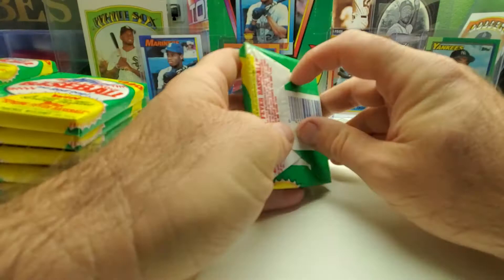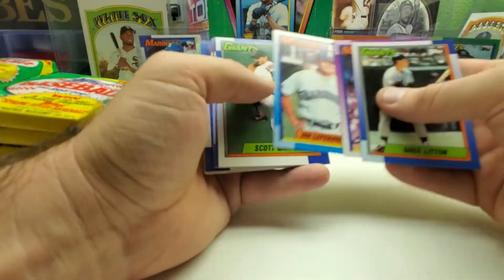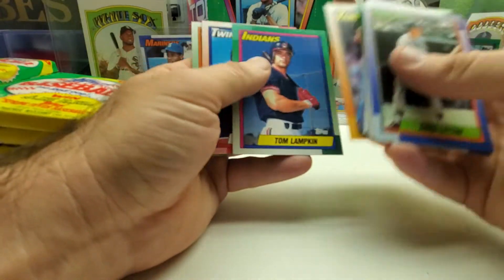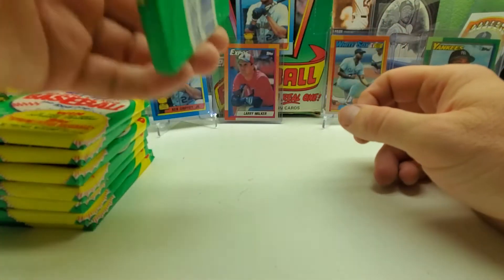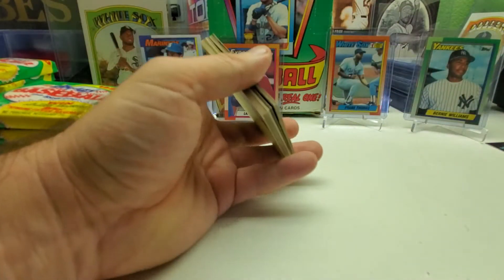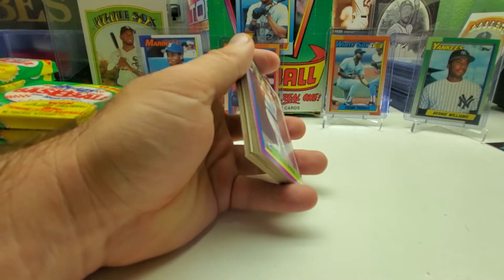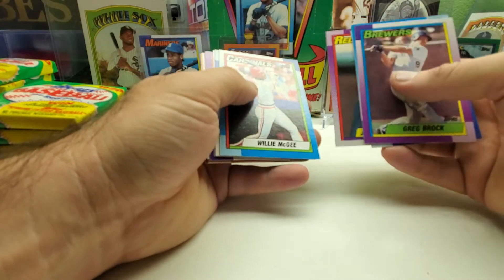Here's the first pack of the third stack. Roger Salkeld first draft pick, Marquise Grissom rookie card. The Expos big three: Larry Walker, Delino DeShields, and Marquise Grissom. I think Marquise Grissom had the second best career out of the three, and then probably DeShields, even though they all had good careers. DeShields was traded for Pedro Martinez because the Dodgers thought Pedro Martinez was unproven — boy, were they wrong.